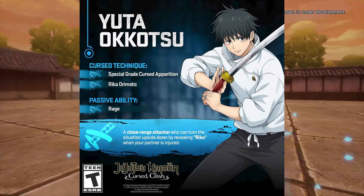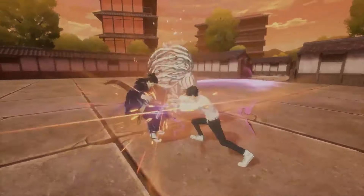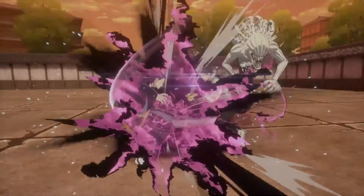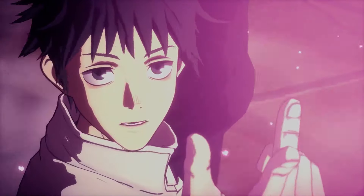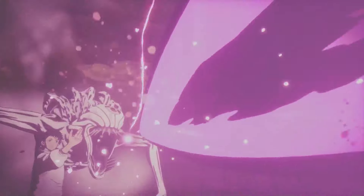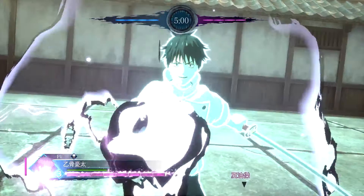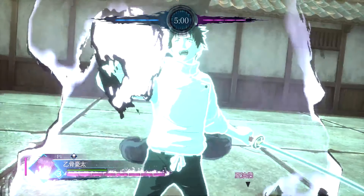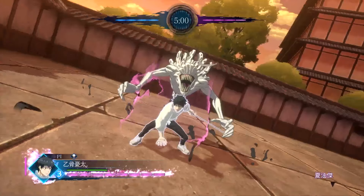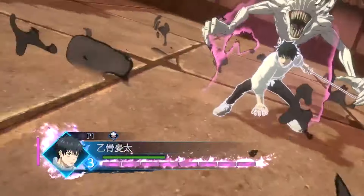Now let's get into the character breakdown. Yuta Okatsu is a close range attacker who mostly uses melee attacks with his sword to damage his opponents. He also has the use of his curse recall which can be revealed in several ways — we'll cover that a bit later on. His curse technique is called special grade cursed apparition and his ability to use Rika. His passive ability is called rage. Yuta has a unique HUD and is joined with Sukuna for the most bars of cursed energy — both of them have 8 bars, which is the most we've seen for any sorcerer or curse so far.